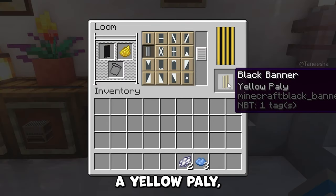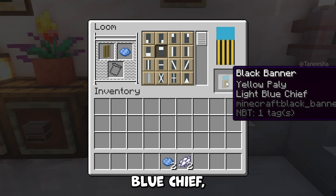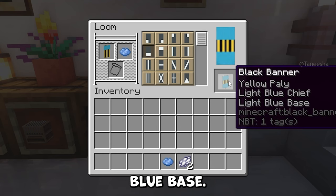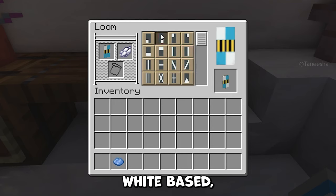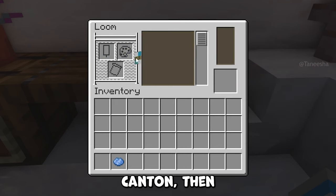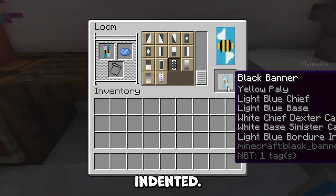First add a yellow pally, then a light blue chief, then a light blue base. Next add a white chief dexter canton, then a white based sinister canton, then a light blue boar jaw indented.